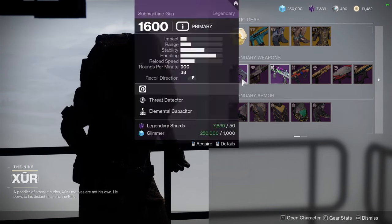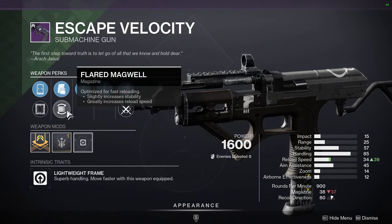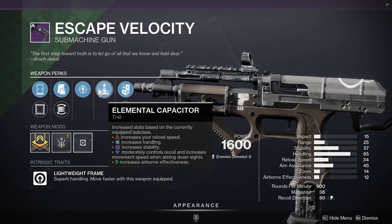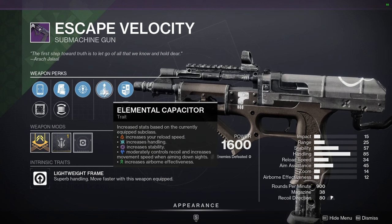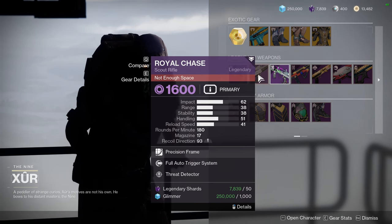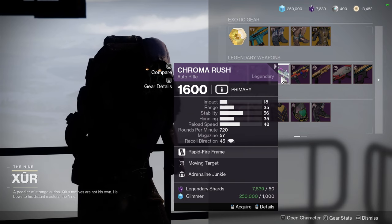For Xur's weapons: Escape Velocity with Threat Detector and Elemental Capacitor — not terrible, probably a PvP weapon. Threat Detector lets you see how many enemies are around you and Elemental Capacitor is a fan favorite, though I change subclasses a lot. Royal Chase with Full Auto Trigger System and Threat Detector is basically just one useful mod now since full auto is intrinsic. Chroma Rush with Moving Target and Adrenaline Junkie — Chroma Rush is one of my favorite auto rifles.